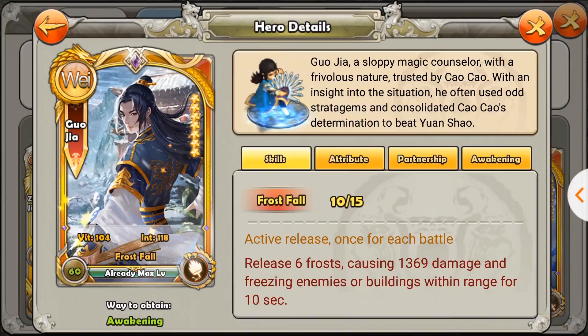He releases 6 frosts that can freeze up to or even more than 6 targets — it's pretty random how many targets he can hit. I've made a video before talking about the range and where it lands, all that technical stuff about Gorgia's skill. And unlike Huang Zhong, his skill is not that far away. It's more radial from his target; Gorgia's icefall will actually hit around the target instead of from the target outward.